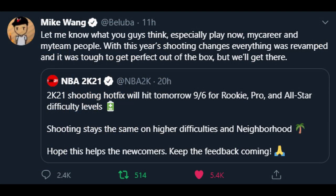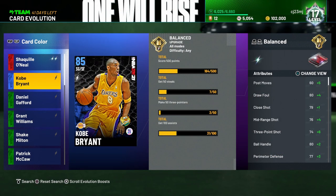I'm recording this at around 10 a.m. Central Time on September 6th, and just earlier today 2K released a hotfix patch. Mike Wang let us know on Twitter that now the shooting on rookie, pro, and all-star difficulty has been reduced, so now it's easier to make three-point shots and mid-range shots.